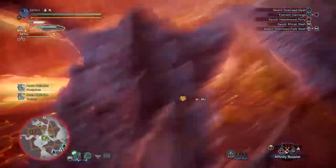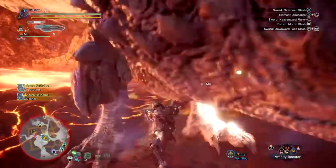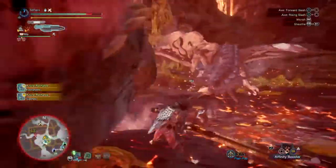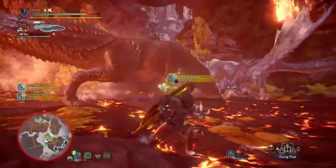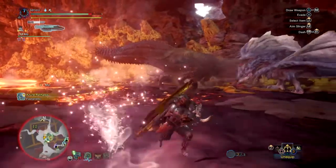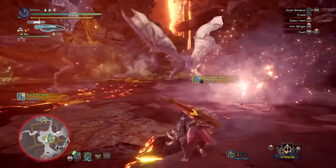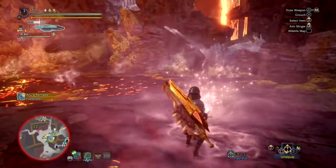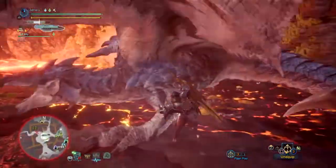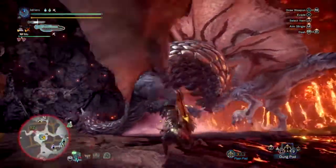Hey everyone and welcome to another latest mix-up build video. Today's build is the Talith Axe Horn Switch Axe, with a build that focuses primarily on large, heavy-hitting attacks that, when combined with the power phial the weapon possesses, allows you to pump out large damage upon weak points and makes the set a very viable speedrunning build with plenty of optimisation available. I call this the Blitzkrieg set, as it really does pack a punch.